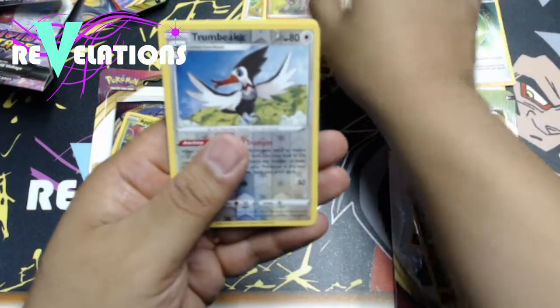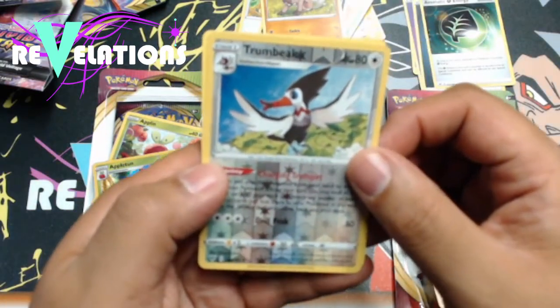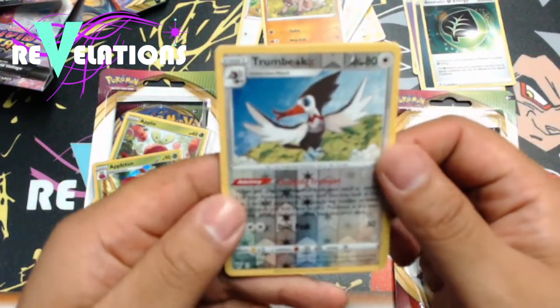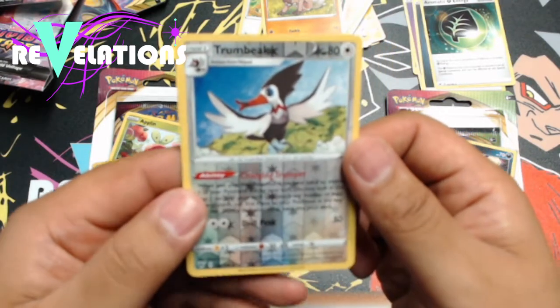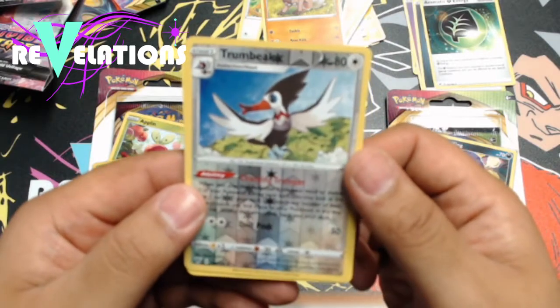Rockruff. How much higher can I go? Trumbeak — that's cool, I like this card. I don't think I've ever pulled this one yet. It's a Reverse Holo! Trumbeak, look at that. That's actually a really cool looking card. I like this one.